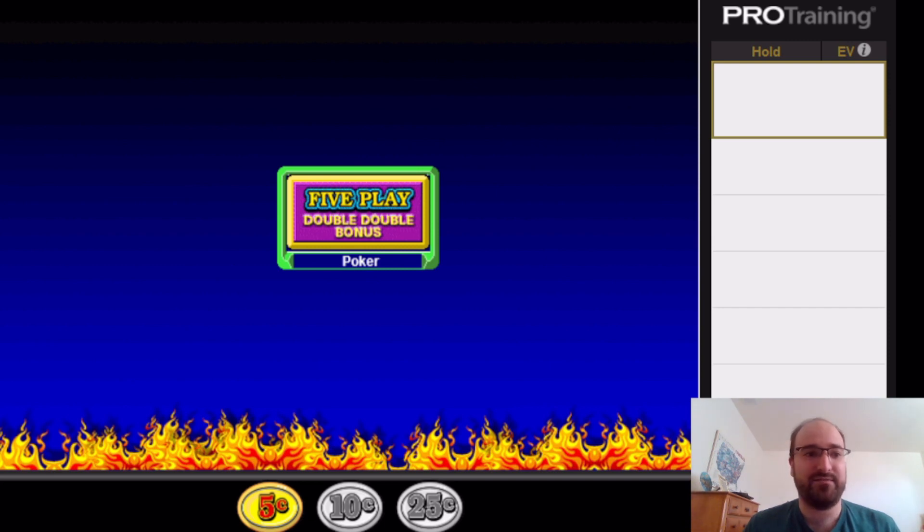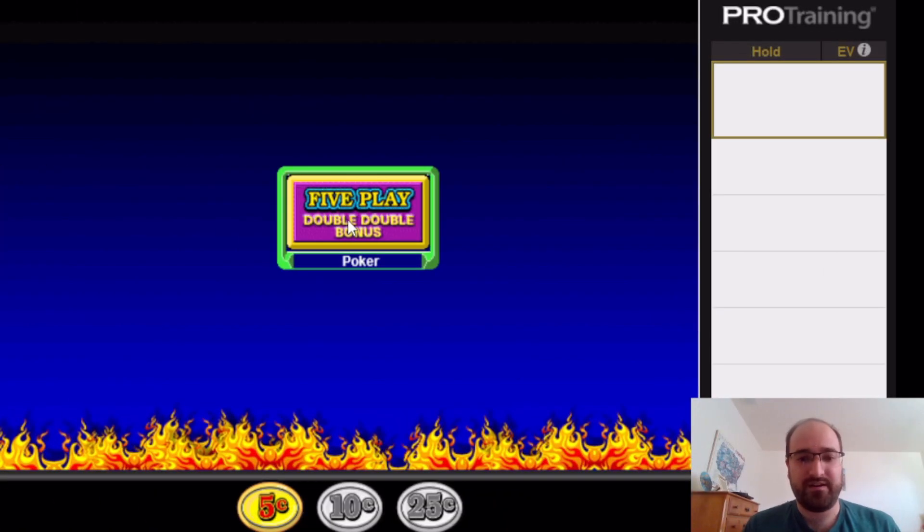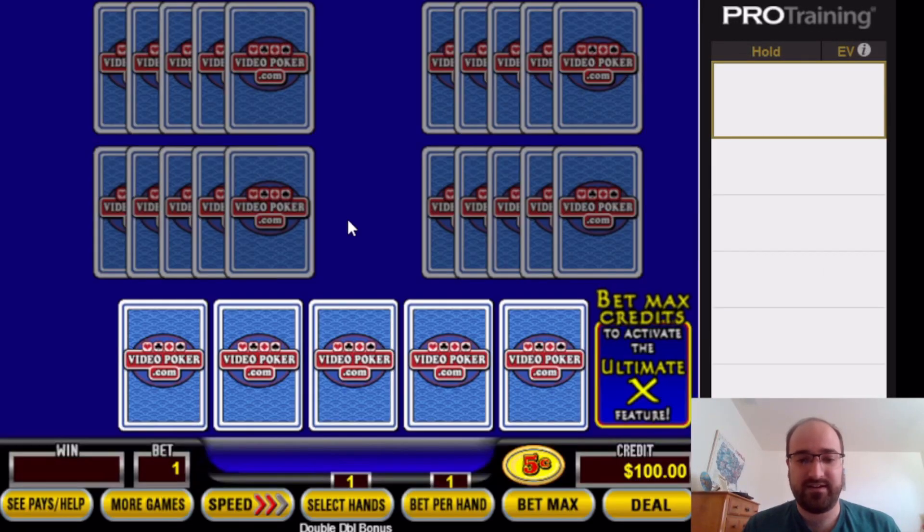We're going to play 100 hands of Ultimate X, see what the main strategy differences are, and see how many mistakes I'm going to make, because it is very different compared to standard video poker. We're going to be playing five-play double-double bonus.